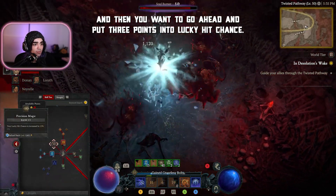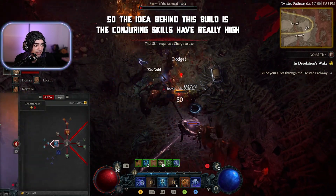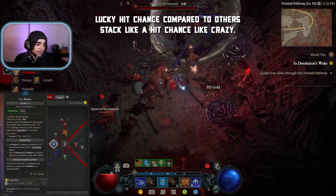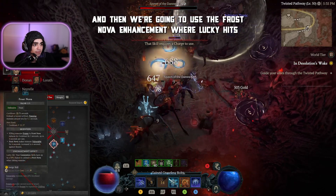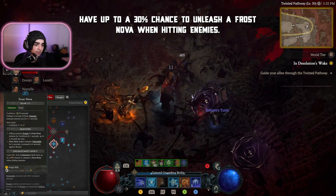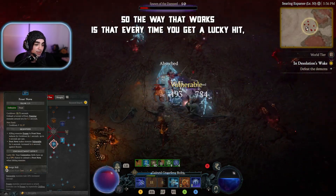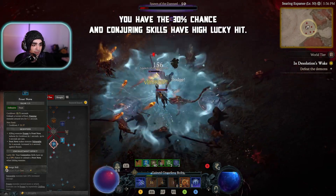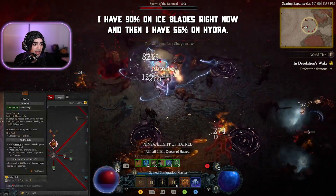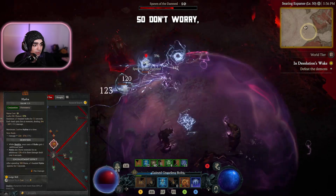Put three points into Lucky Hit Chance. The idea behind this build is that Conjuring skills have really high Lucky Hit Chance compared to others, so you stack Lucky Hit Chance like crazy. Then use the Frost Nova Enhancement where Lucky Hits give your Conjuration skills up to a 30% chance to unleash a Frost Nova when hitting enemies. Every time you get a Lucky Hit, you have that 30% chance. I have 90% on Ice Blades right now and 55% on Hydra, but we'll have even more than that.